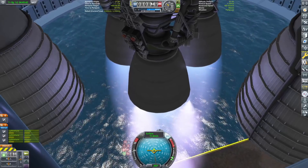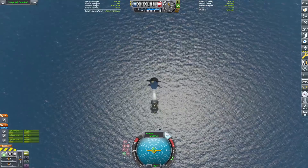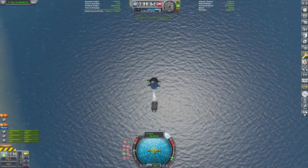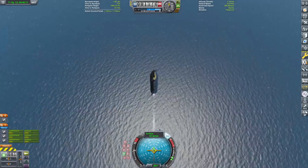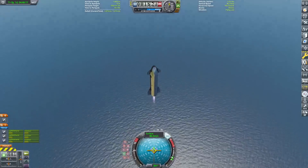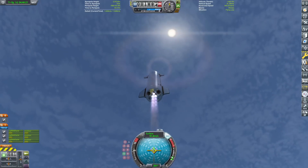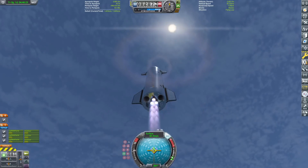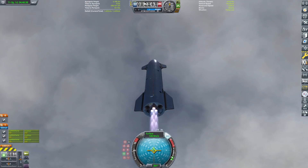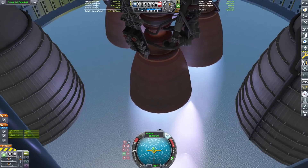We are heading up to 10 kilometers, then coming back down on top of the drone ship. We're gonna be doing a pinpoint beautiful landing. I'll have a target on it, because once we get above two and a half kilometers it's gonna come out of physics range, and we'll have to rely on that little square to know exactly where it is. I'm going to be firing all three engines for about another 30 to 45 seconds, then switching down to two engines — and this is where it gets really cool. We're gonna cut one of the engines right about now.